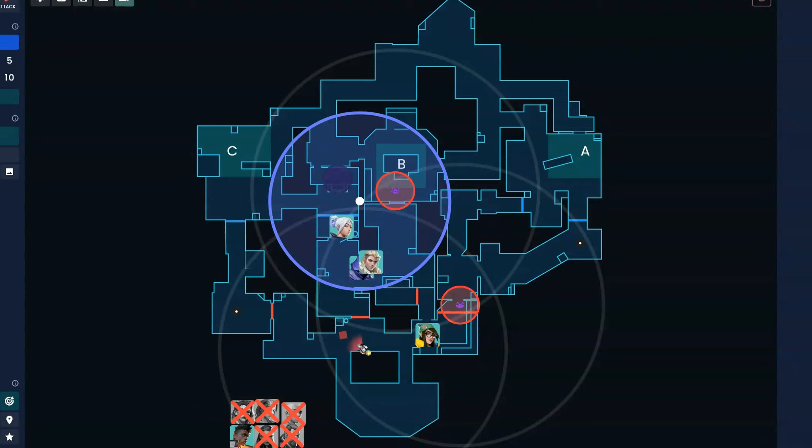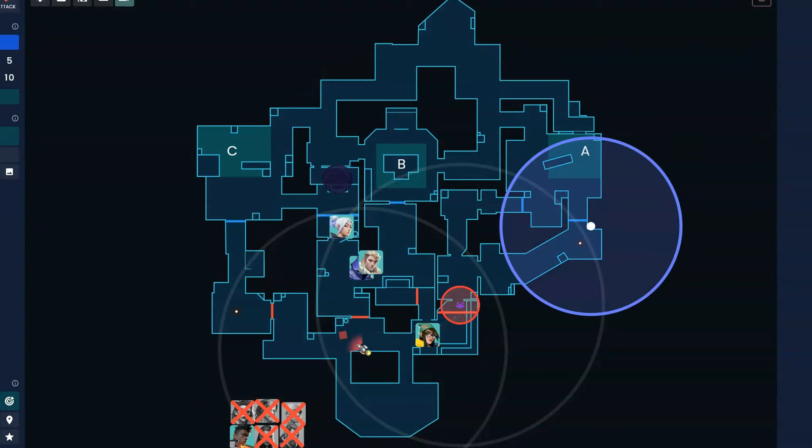Moving over to the A default — I'm a little more biased towards the A default over the mid default because it opens up the A short lane, while mid default opens up Garage. I find I like A site more than C site since it's easier to hold in the post plant. I'd assume the A post plant conversion rate is higher on A than C. So for that reason, I like to start A.